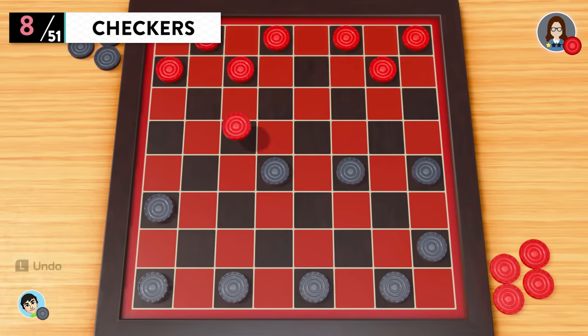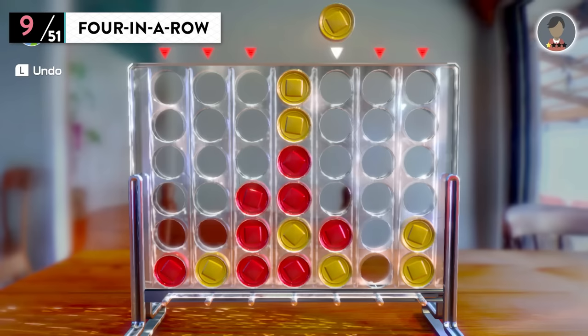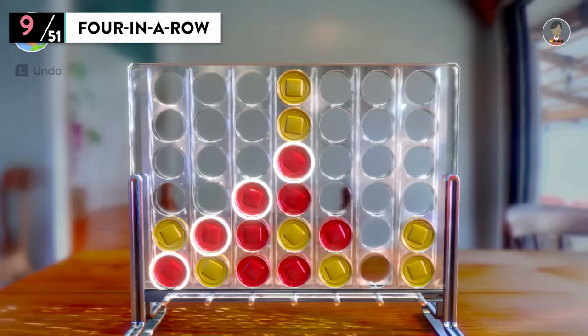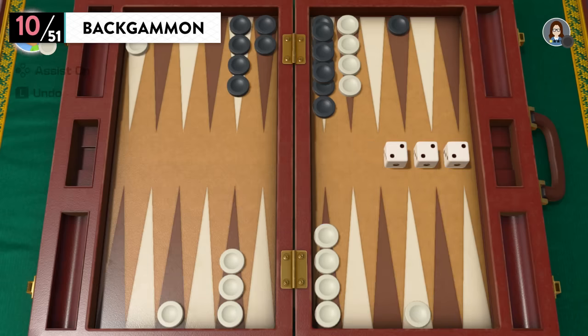Checkers: jump diagonally over your opponent's pieces to capture them. Four in a Row: drop pieces into a grid and create a line of four pieces of the same color. Backgammon: millions of people worldwide play this classic board game.